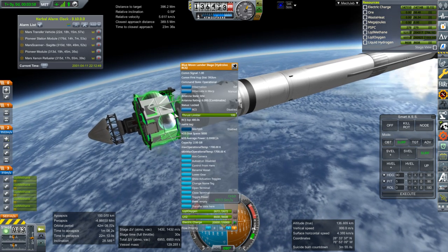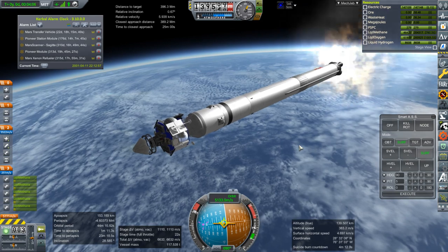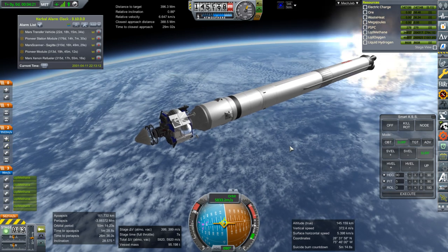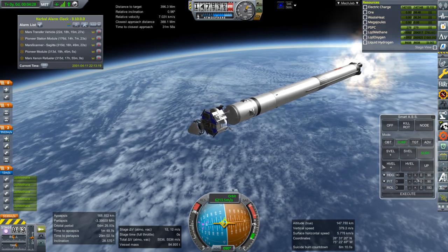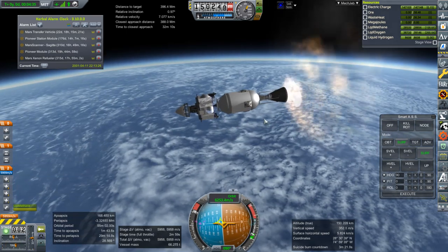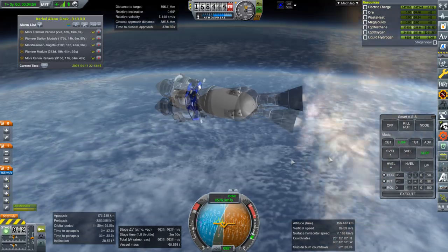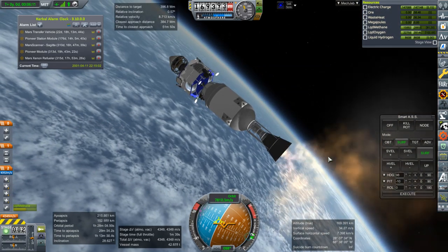This arrangement allows us to use the BE-7 engine for corrections and such. One downside is it does have to sort of turn around. We'll get to those details later. Propulsive landing's gotta be easier, right? Separation, ignition, nozzle extension. I shouldn't have turned it right when the stage was about to end, but everything looks good. We definitely have enough to transfer over to Mars. Making orbit — 232 by 156.